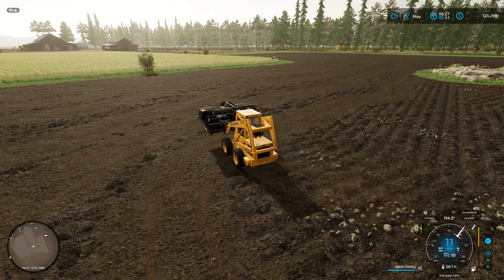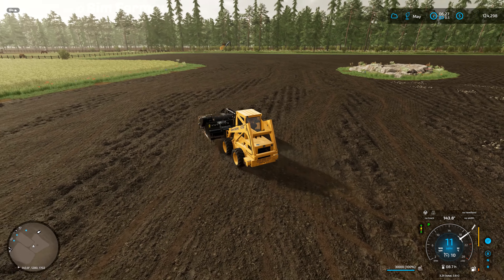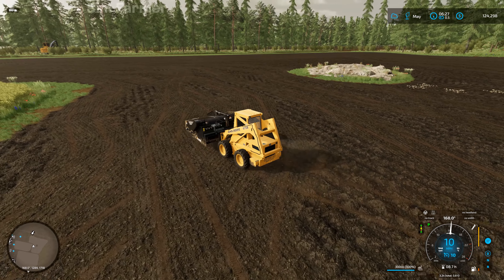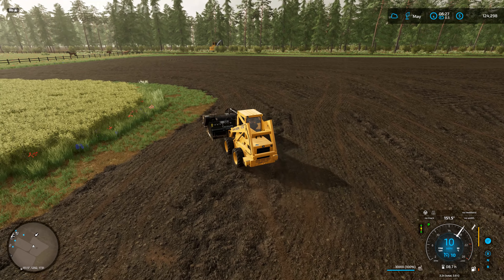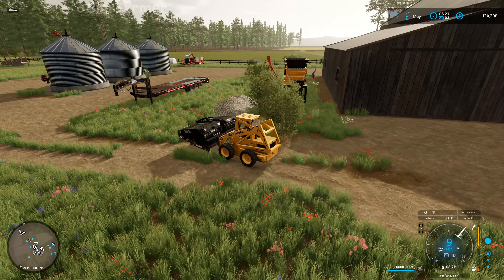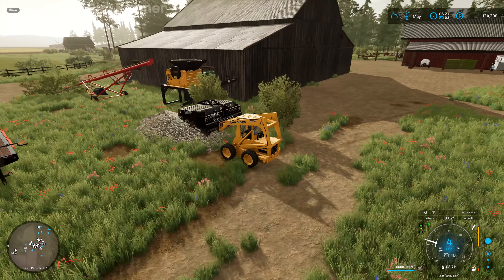There we go - 3,000 litres. We're going to put this in the pile with the rest of the stones so we can get this refueled and then pick up the last few, and then we just need to get the lime spread on this field. I've combined these stones with the other pile we've got here that's waiting to go through the stone crusher.